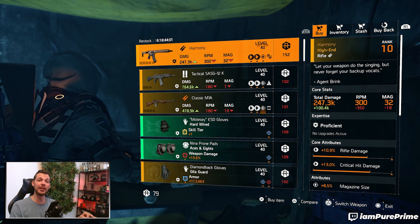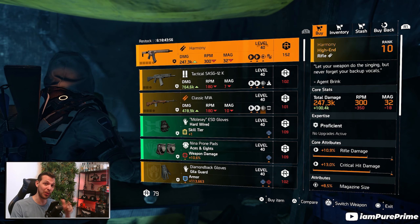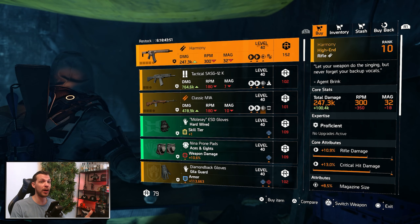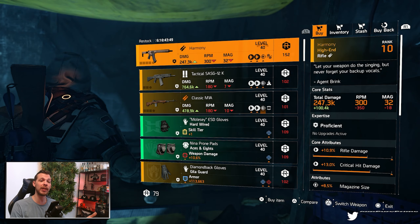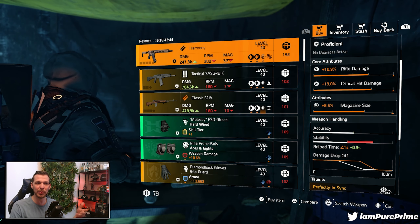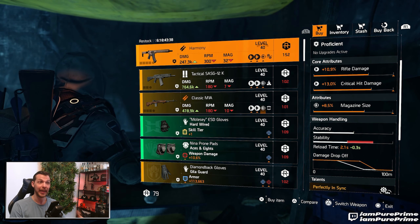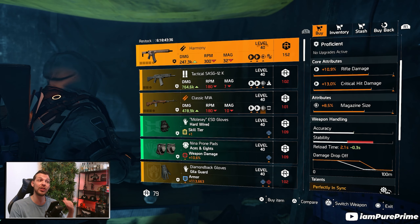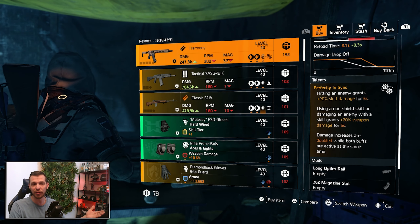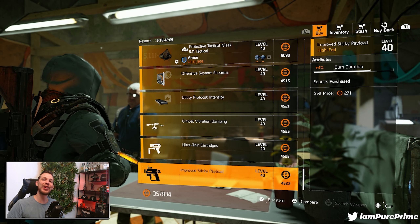At DZ West — I skipped DZ South, not worth it — we can pick up the Harmony. Again, this is a DZ exclusive, so if you're still looking for it and have the DZ credits, definitely pick it up. It's not great on core attributes, but you can roll that magazine size away for damage to targets out of cover and optimize the rest. It comes with Perfectly In Sync.